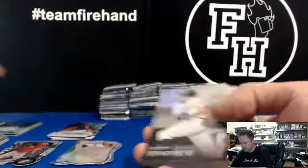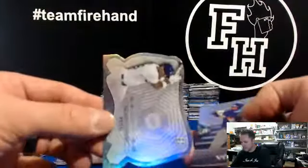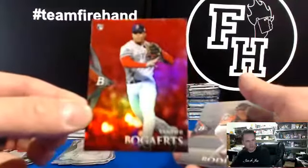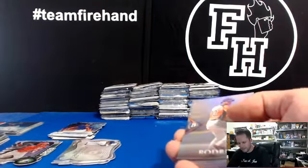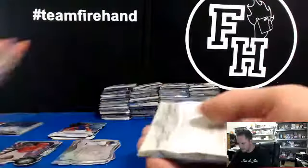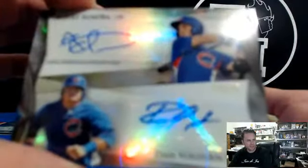Slade Heathcott Chrome, Yanks. Yasiel Puig die-cut, Dodgers. Red card Xander Bogaerts, Boston Red Sox. Naked and Afraid new episode tonight — oh yeah, something to watch tonight. And we got a dual — Albert Almora and Dan Vogelbach, 19 out of 25 for the Cubs.